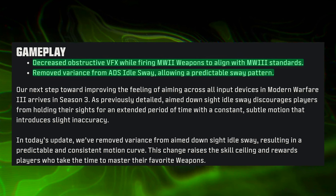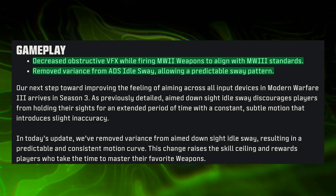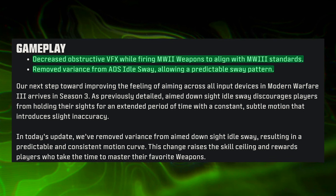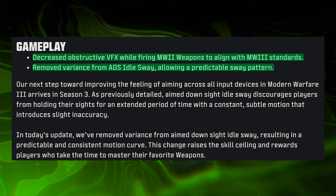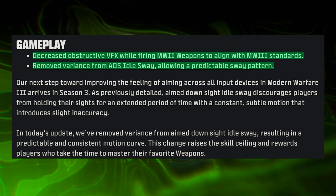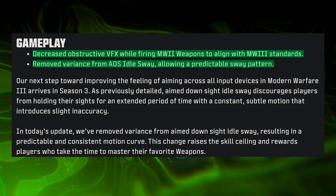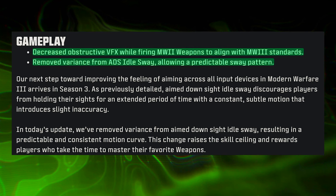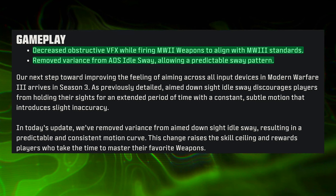Beyond weapon tuning, Modern Warfare 3 saw gameplay changes to perks, equipment, and more. Across both MW3 and Warzone, there are additional ADS idle sway adjustments allowing for more predictable sway patterns — building on Season 2's changes, making it easier to control when looking down your scope. Notably, obstructive VFX while firing MW2 weapons has been decreased to align with MW3 standards — essentially removing more of that muzzle flash, which is great since some weapons had insanely intrusive muzzle flash that obscured your view entirely.